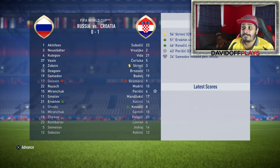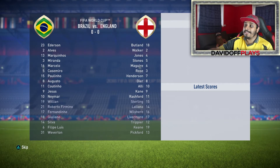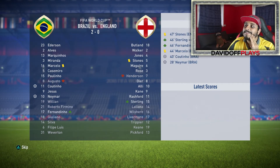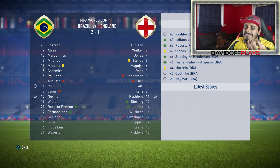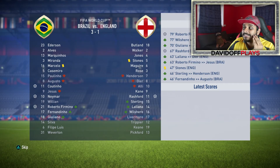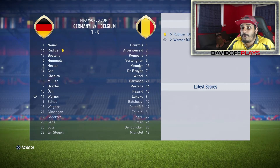Russia nil, Croatia 1 — so the host going out and Croatia to the semifinals. Now Brazil v England: Neymar makes it 1-0, then Coutinho 2-0 — might be game over. Rashford pulls one back, but Firmino makes it 3-1 — and just like that, England are knocked out. Unsurprisingly. Germany beat Belgium 1-0, Timo Werner scoring the only goal. Uruguay 0, France 1 — Thomas Lamar scoring the only goal.